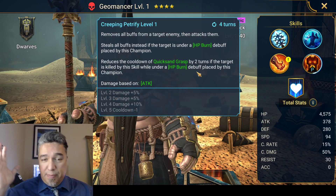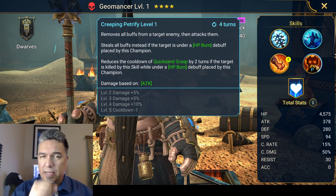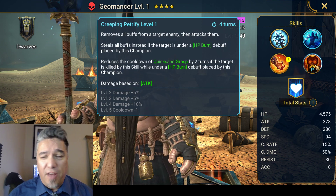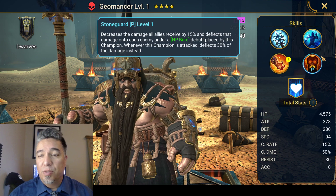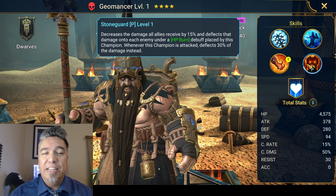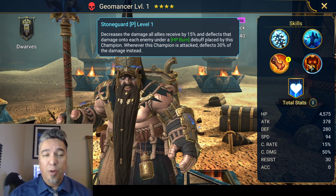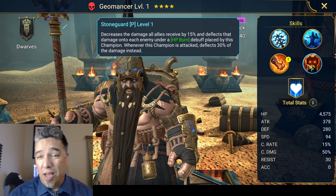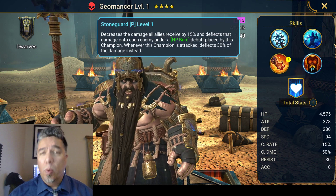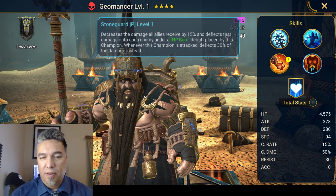Which is actually kind of awesome. So he can be setting fires just everywhere — whatever targets you have, he can ignite them. Which is interesting because as a geomancer you'd think he'd care more about the environment and not want to burn everything down, but apparently fires are fine in his world. He also has a really cool passive, Stone Guard, that decreases the damage all allies receive by 15% and deflects that damage onto each enemy under an HP burn debuff placed by the champion. And whenever this champion is attacked, it deflects 30% of the damage instead. So his passive has a lot going on too.